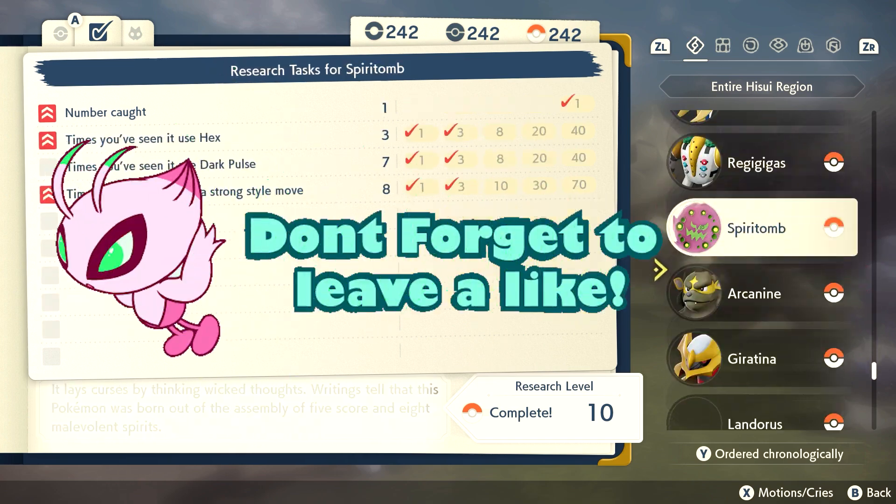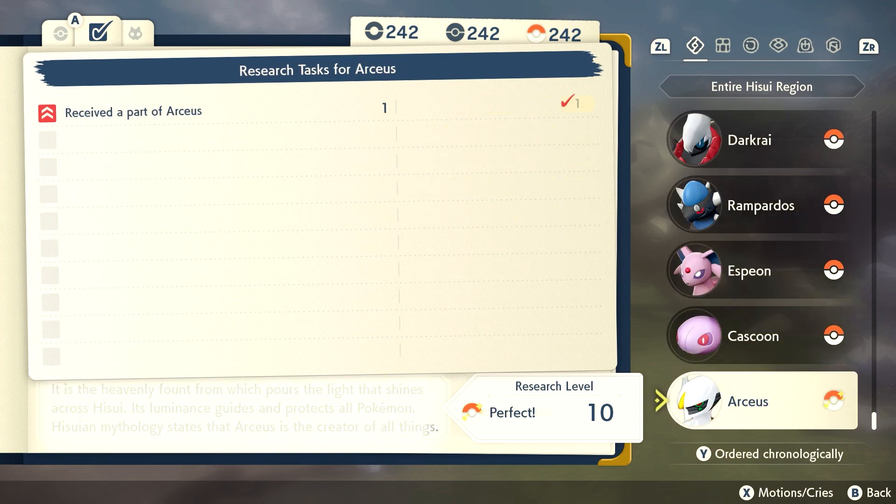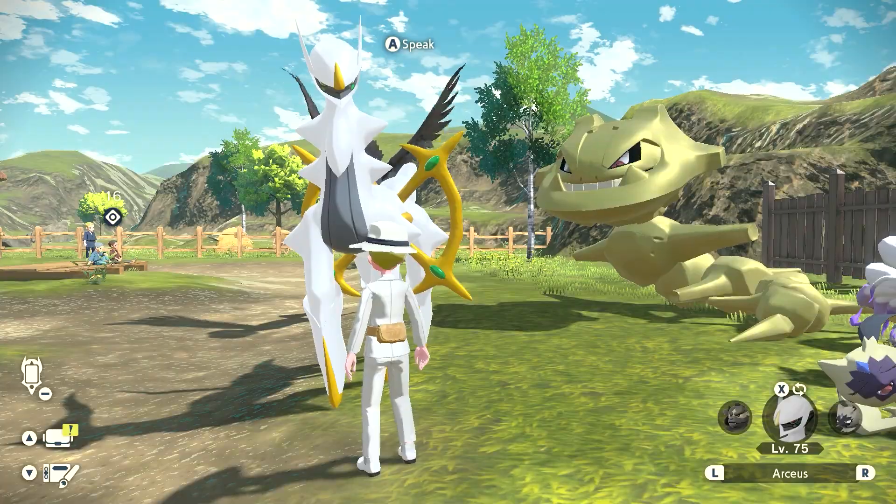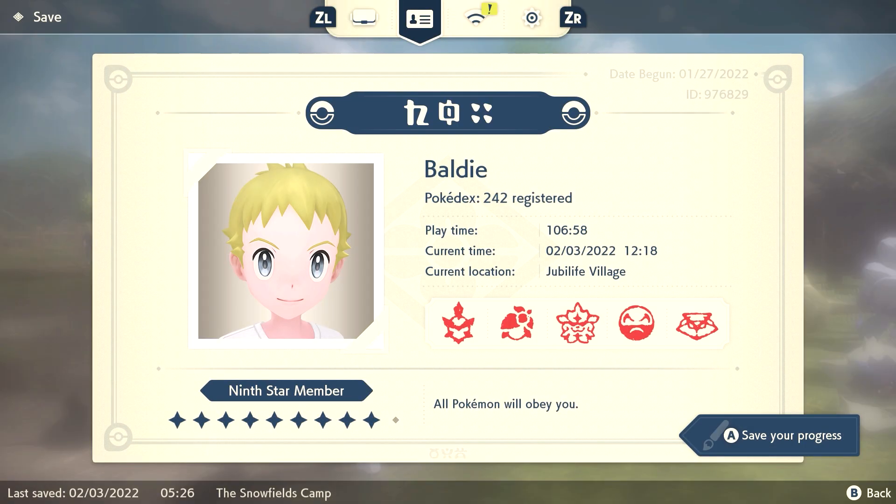It's worth noting that when I got my Shiny Charm, I actually didn't have to be a 10th star member for Team Galaxy. As you can see here, I have a few thousand research points needed to obtain that rank. So contrary to previous reports from other videos and research on the internet, you don't need to have completed every single checkmark task for every Pokemon.